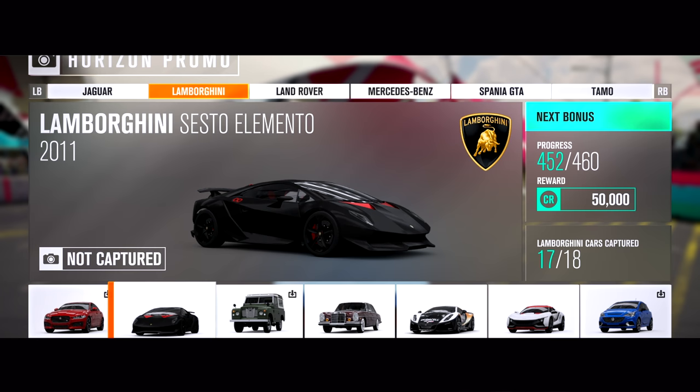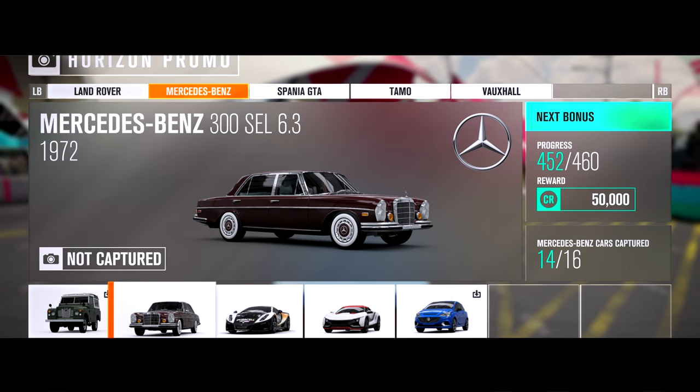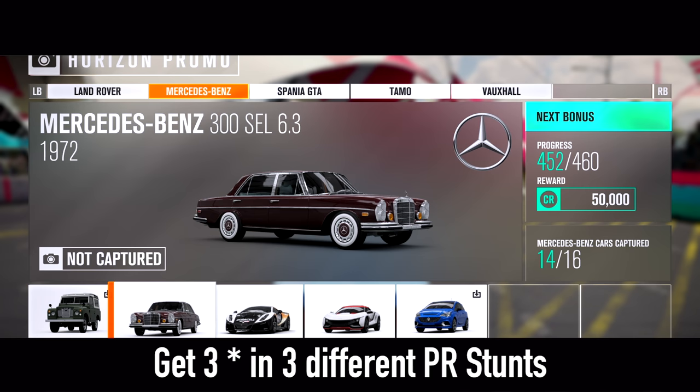And here comes the boss — the Sesto Elemento, finally! For this one you have to complete three Playground Games in the Ford Fiesta XR2 to win the Sesto Elemento. This will be available at the end of this month, from the 31st of March to the 2nd of April.